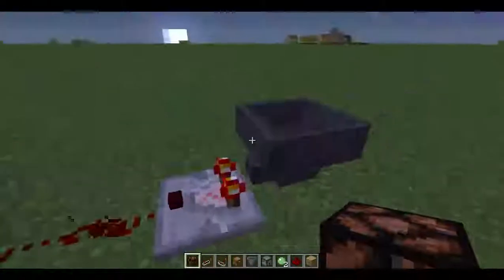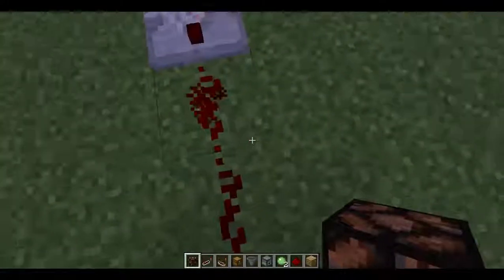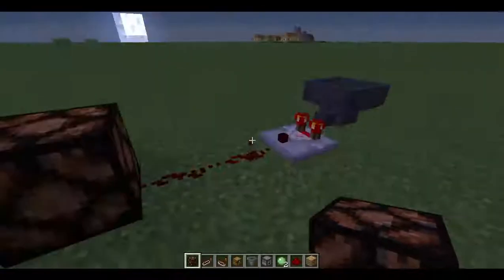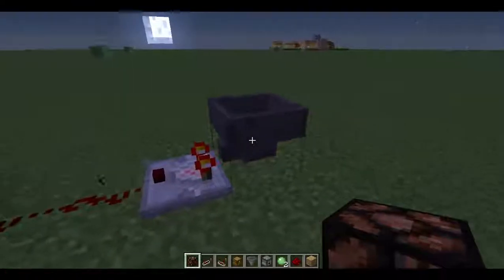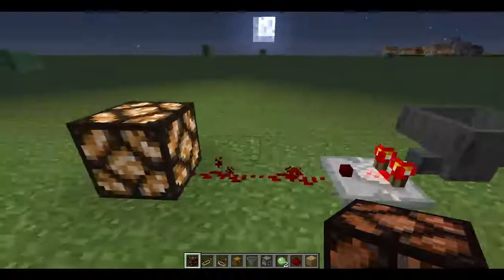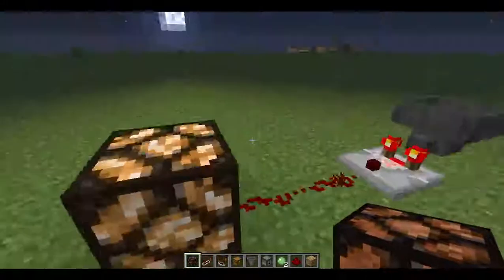With nothing in there you get a redstone signal of one block — that's all well and fine. But if I want to be able to detect whether or not there's something in here that is not wood, then if I put something else in there my light comes on, which is very noticeable.